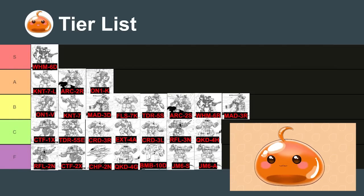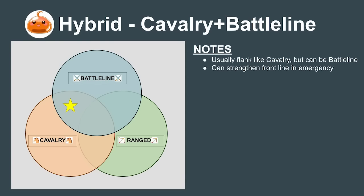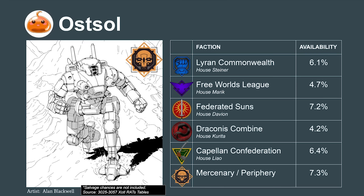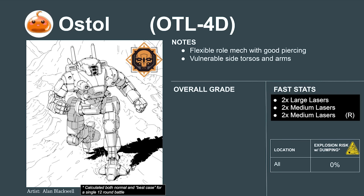Now that we understand what cavalry mechs do, we can better understand the cavalry-battleline hybrids. These mechs normally want to get into rears and sides like cavalry mechs, but also have high defense, meaning a commander can bring them in to reinforce the battleline. A major benefit is that they're less needy during the initiative phase — commanders can activate them early and let them trade, knowing the mech's high armor will keep it safe. The first of these useful hybrids is the Ostsol — an energy mech whose large lasers give it respectable piercing, and its medium lasers give it efficient follow-up. Its weakness is vulnerability to flanks, but the mech will still perform with a bit of looking after. The Ostsol rates to a 5.3 or a B.